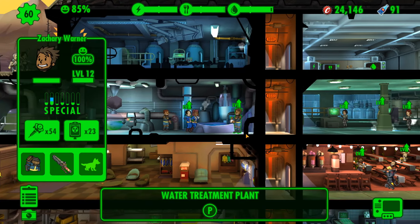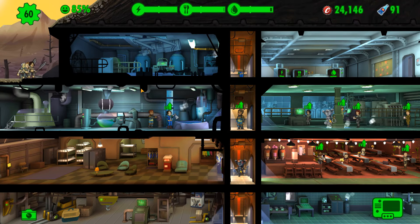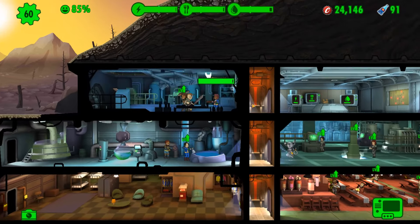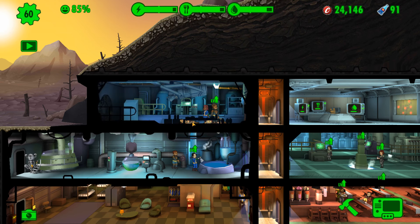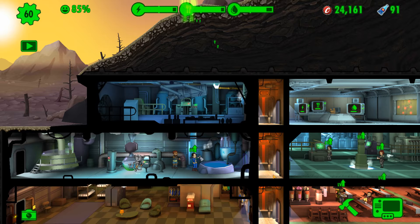We've got some raiders coming in from the wasteland. Let's get a couple of defenders up into the vault door and get this raid dealt with. It should take them plenty of time to get through the vault door — we've upgraded to the max, so it's an advanced vault door. Your specials have no bearing on incidents inside the vault; you fire at the same frequency regardless of perception and agility. We got some military fatigues and caps, and we've dealt with the raid.